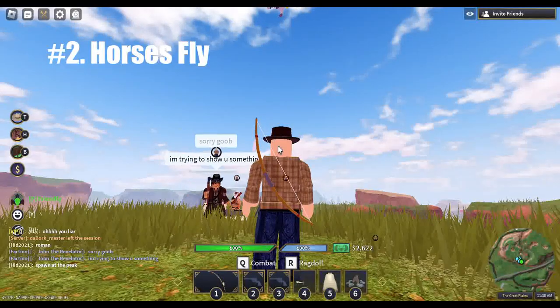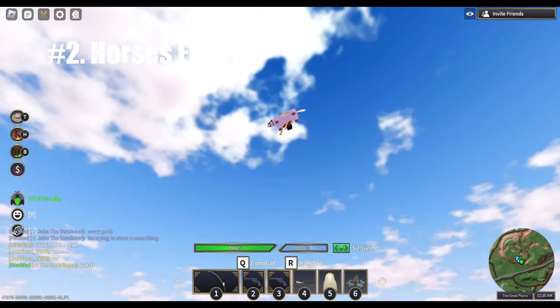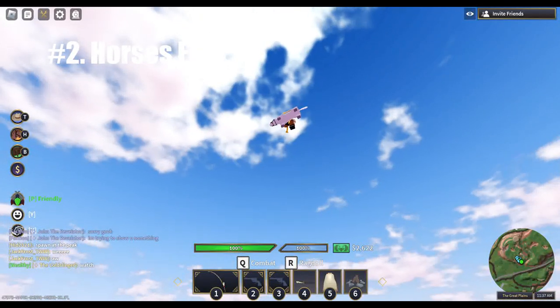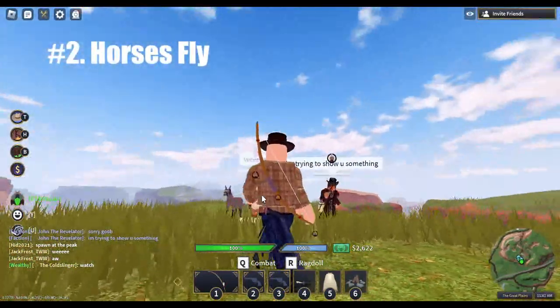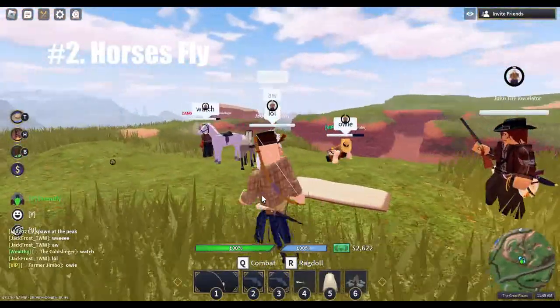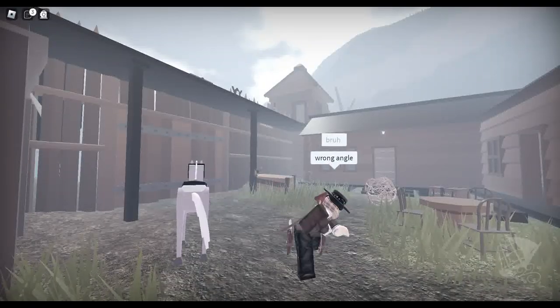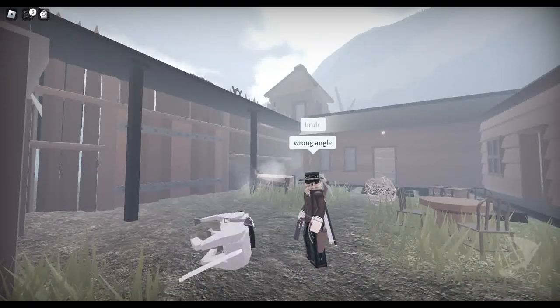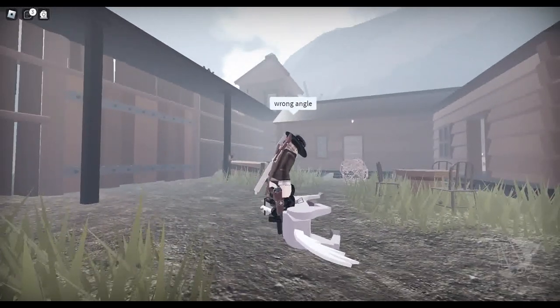Number two is that you can fly your horse. I wouldn't abuse this one too much — like using the horse as a sniper position or anything — you could get in trouble. I only mess around with this when I'm chilling with the homies. To fly your horse, shoot it and push it onto its side, straddle its saddle until both legs bend, then simply wait for the horse to stand and you will fly.